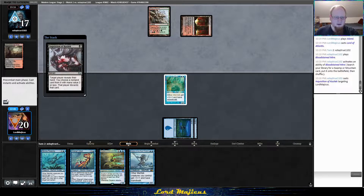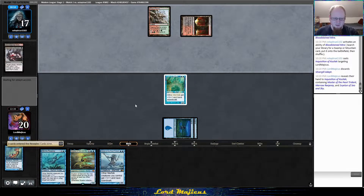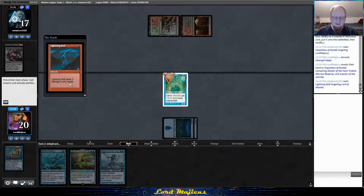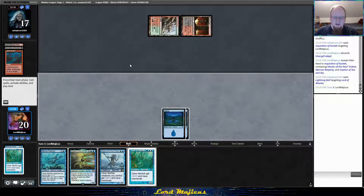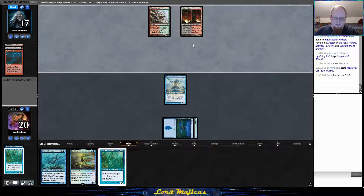Could be Dark Confidant — oh, Inquisition. They probably have to take Svyelun because that card is the real beating against them. This is why we need four copies — it's our version of Dark Confidant, draws us two cards a turn, very hard to remove. They took Silvergill Adept — surprising. Maybe they're hoping we won't draw a land to play Svyelun. This could also mean Liliana is coming online.